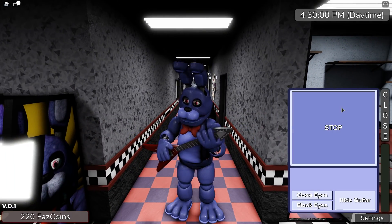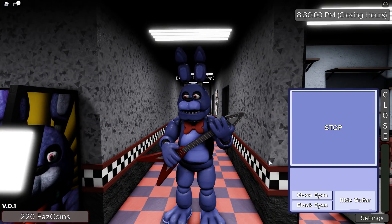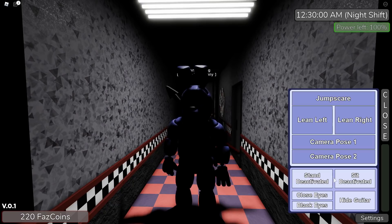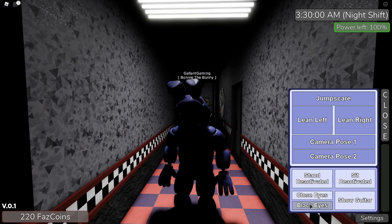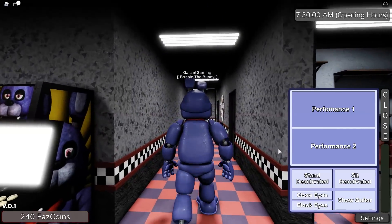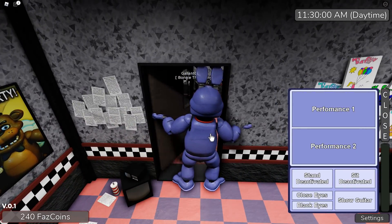We do have Performance 1 — he plays guitar, hangs out. We have Performance 2. Oh he's creeping me out. We have stand deactivated, sit deactivated, and then of course hide guitar, close eyes, black eyes — very nice. That is so creepy. I love the way the animation changes between day and night.